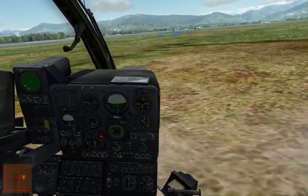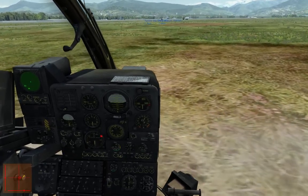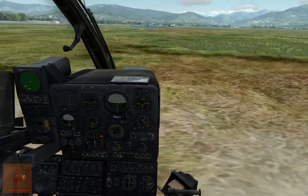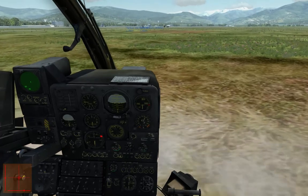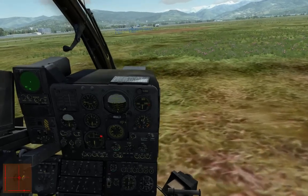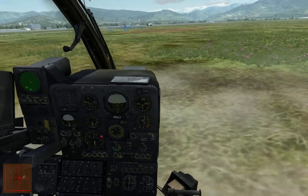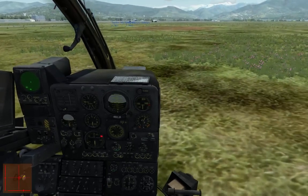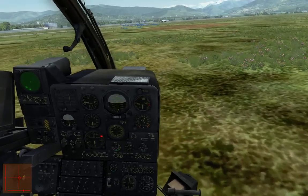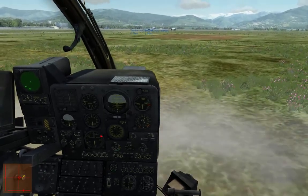It's the SA-342M Gazelle. The module comes with two other versions: the Mistral, which is the air-to-air version, and the Elv, which comes with a cannon and a rocket pod. This is the only version that has the VPN aiming pod — basically very similar to the Shkval if you've played Black Shark. Here we have a two-crewman team: one guy flies the helicopter, the other operates the weapon — essentially a weapon systems officer.